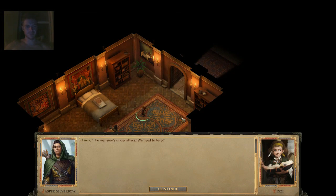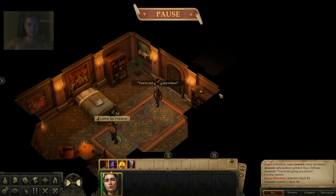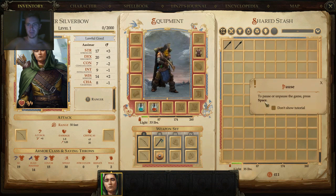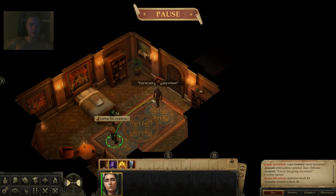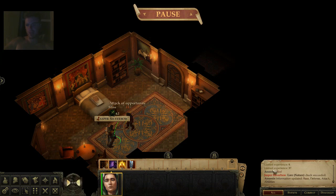The mansion comes under attack — someone let in a group of assassins. Combat begins on a turn-by-turn basis. I have a bow plus melee weapons, and I'll use the bow even though shooting in melee risks an attack of opportunity. The enemy missed their attack of opportunity and I killed him. Over on the side panel you can see the modifiers — I rolled an 18 to hit, he had an armor class of 7, and I dealt 11 damage which is max.